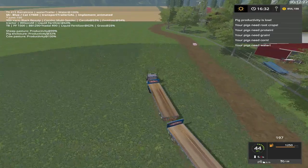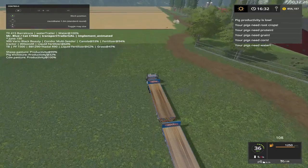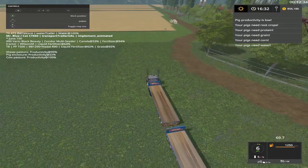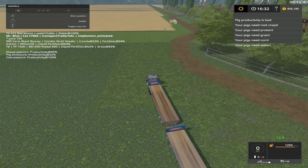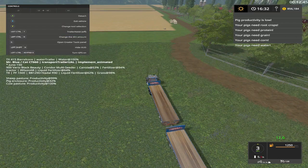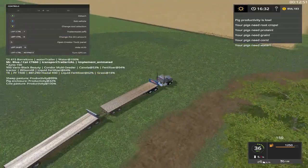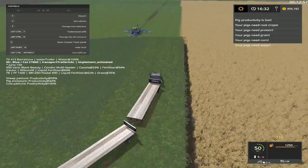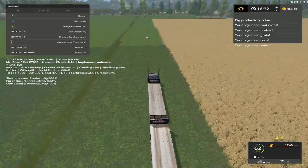Now what I'm going to do with this front one - turn my header on here. I want it pallets, and this back one I want square bales. Work position for the pallets. I need to go out of his way. Now what I'm going to do is pick him up on the way through, go get the pig food, and then pick him up on the way back.